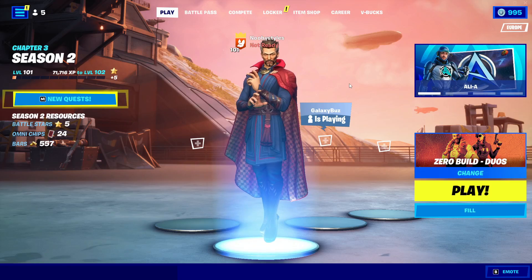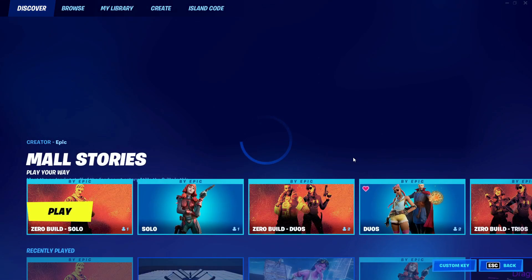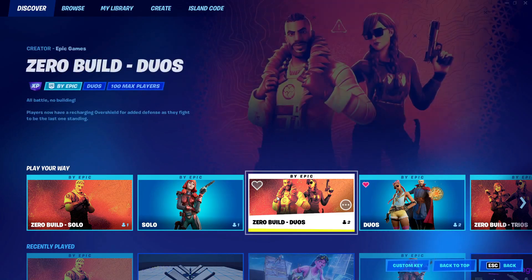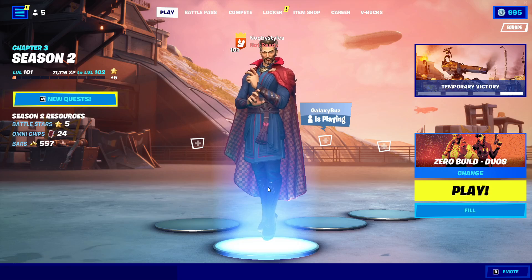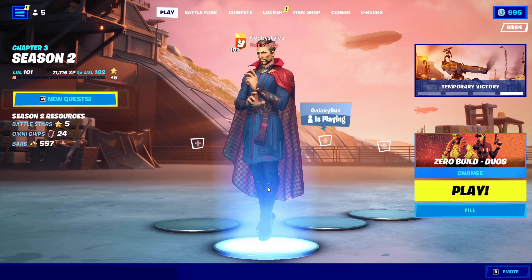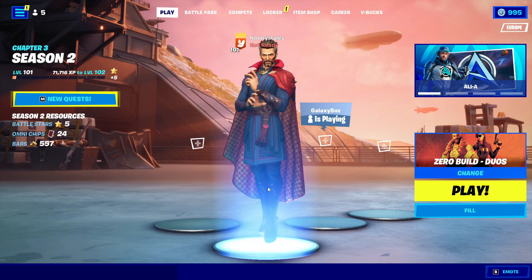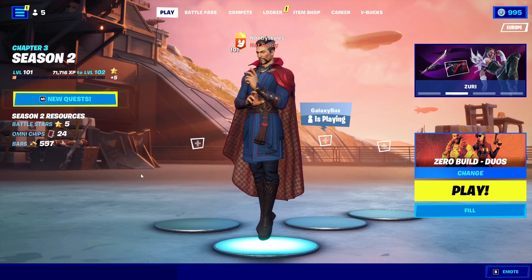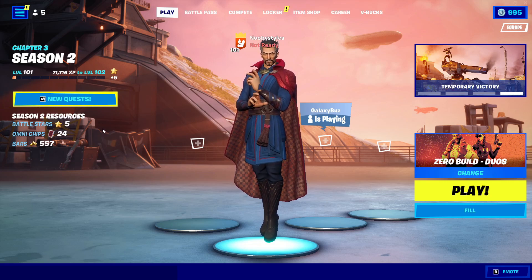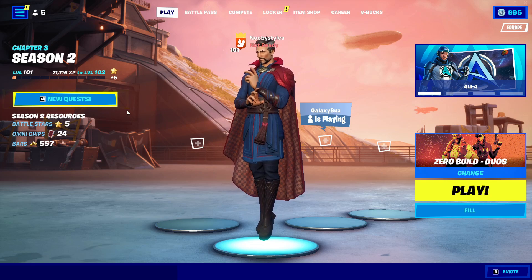Now go into Change and select any game mode you like — I'm going to click on Zero Build Duos. Play the game out normally, and after you die or win, wait until the game kicks you out. Do not leave the game yourself. After you're kicked out, you'll automatically come back to the lobby.